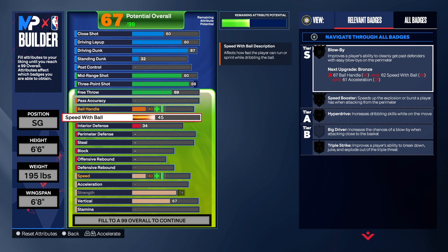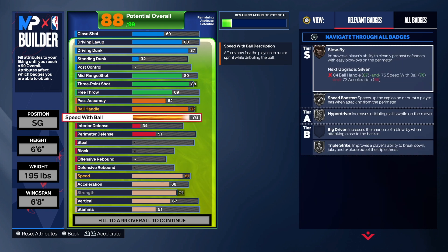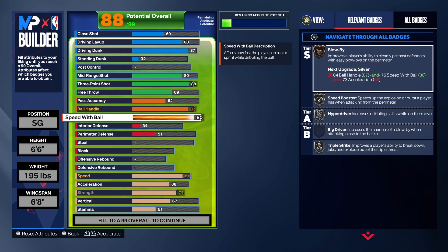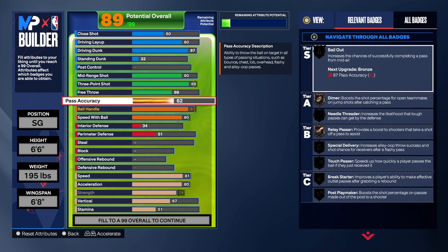For speed with ball we're going to get that up to 87 — that's the minimum you need to keep the name. We have an 80 on the ball handle. I like to take categories up to where I can get what I need. We want Blow By, so we need ball handle, speed with ball, and acceleration. We take the acceleration up and we get Blow By on silver. We also have a 75 on passing, which gives us what we need. If you want Needle Threading, take it up to 77.